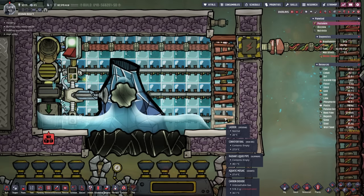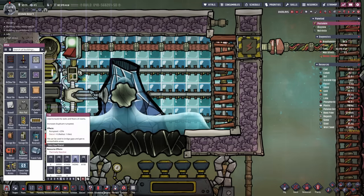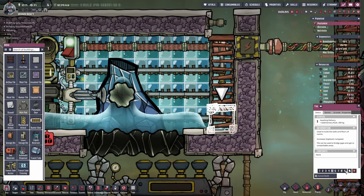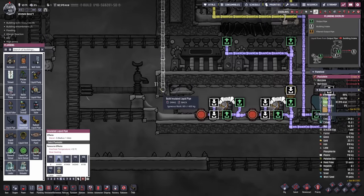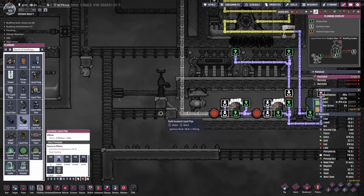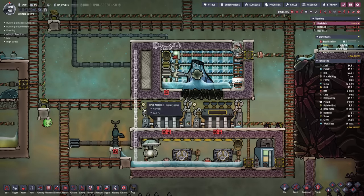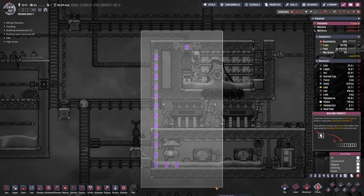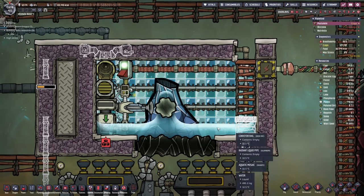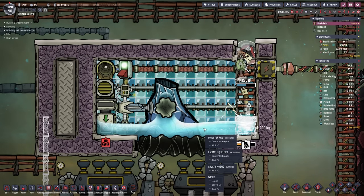Looks like we have a little bit of an issue here with carbon dioxide being trapped. One way we can fix this is by replacing this with a tile very briefly. My cooling loop currently isn't really done yet, however I'm still gonna wrap it up like so. We'll be coming in from this side in order to go through the aqua tuner again - so right now it's just gonna cool down this cobalt volcano and we'll be expanding on it when we need more. Now the water is at the bottom at 500 kilograms currently.